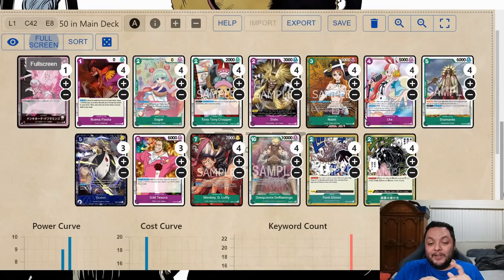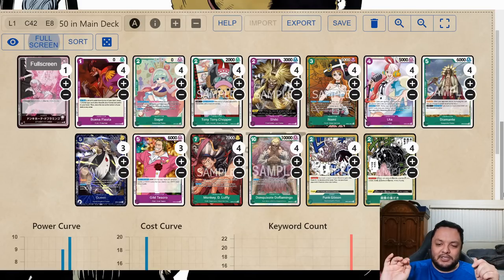For final thoughts on the deck — this is one of the decks I'm most excited for. This is one I definitely want to play, probably competitively, because it offers so many options. There are so many things I haven't even explored with the deck yet, which really has me excited for OP4. There are so many leaders in OP4 that I want to play, but Flamingo is one I'm really excited for. Thanks for watching and have a good day!